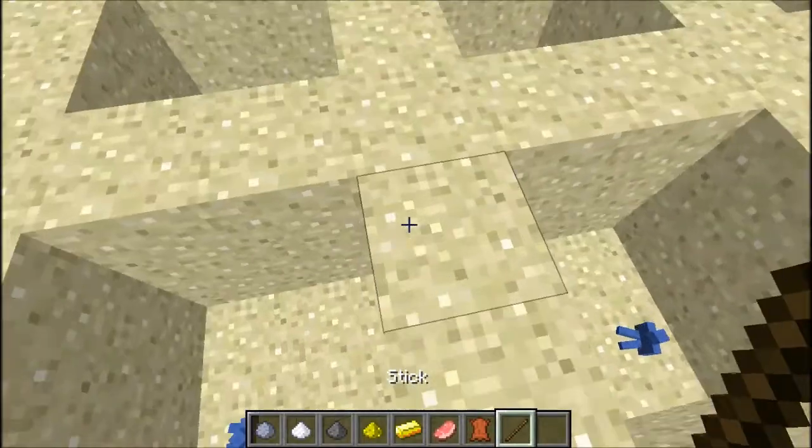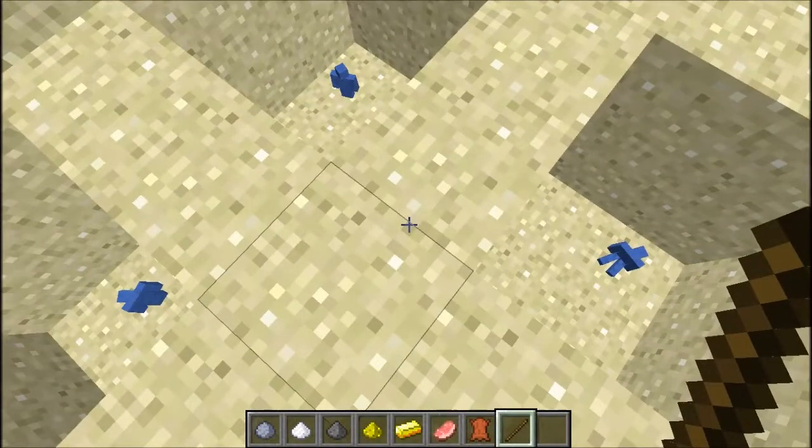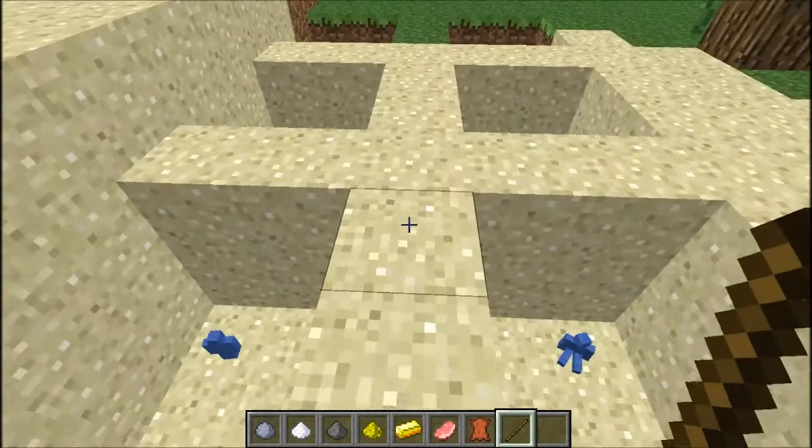First thing, you spawn these Clay Soldiers. What you simply do to make one of these soldiers is you go on the crafting table - I'm not going to show you this because it's very simple. You simply use soul sand and clay. You do that and then you get a Clay Soldier.